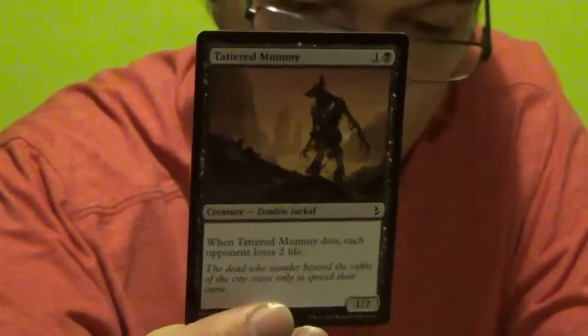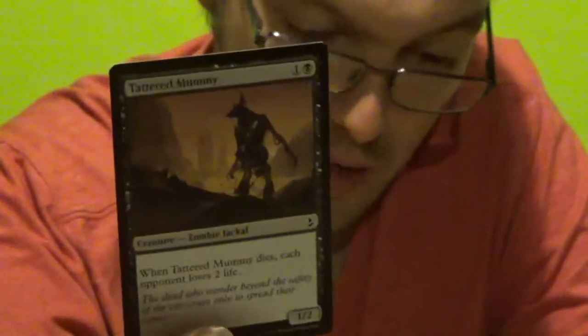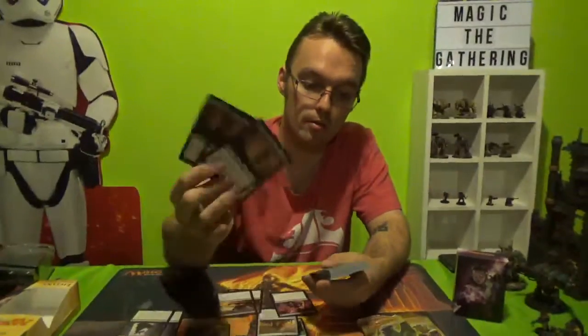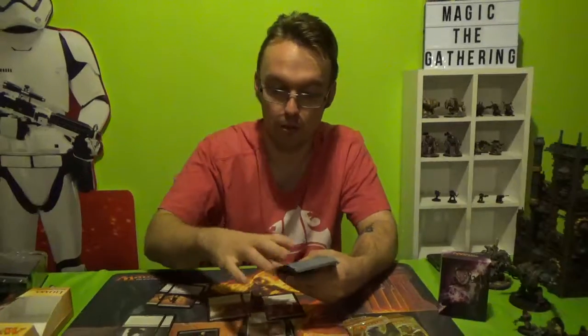Tattered Mummy — it's a zombie jackal, it looks awesome. It's a 1-2, costs you 1 colourless and 1 black. When Tattered Mummy dies, each opponent loses 2 life. You get 4 of those. I think jackal's a pretty cool looking creature.